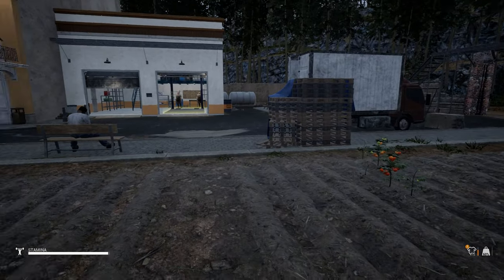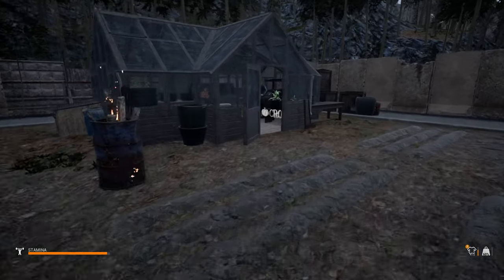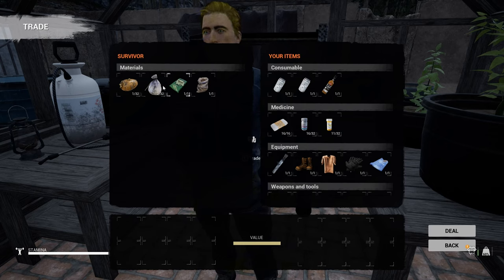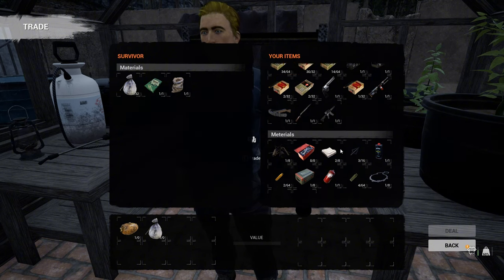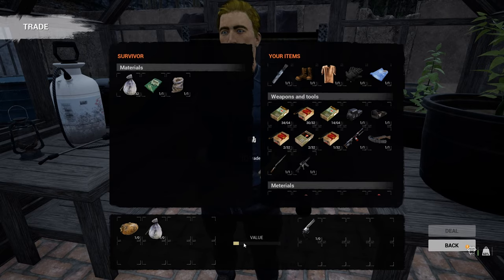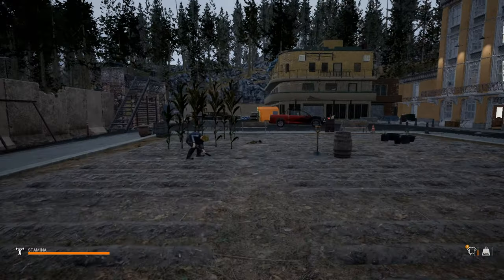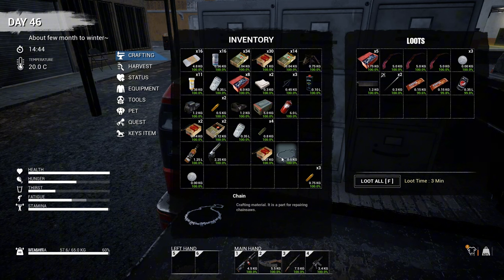Oh we do have a food trader — one drunk guy over there. Food trader, he does sell some seeds but they are so expensive. One potato for example. I don't even know what these seeds are for. If I give him — let's say one revolver — okay, nothing. I think the developers should really redesign this trade system because it's not really working and it's not really worth it, at least in my opinion.